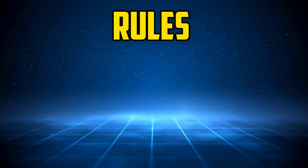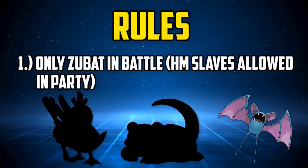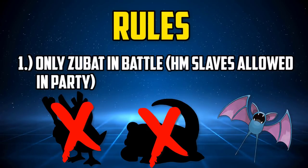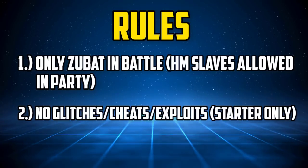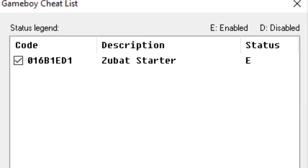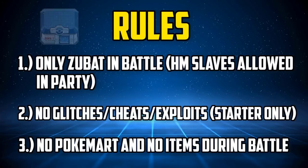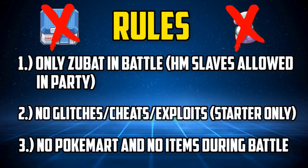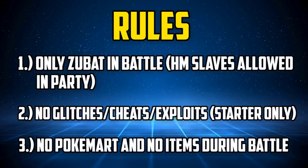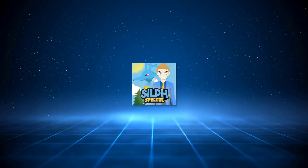Let's go over the ground rules. Number one, we can obviously only use Zubat in battle. We will need Pokemon to perform some HM moves, so they can be in our party but can't be sent into battle under any circumstances — and that even includes switching them in and out to rid Zubat of confusion or to restore its accuracy. Second, we cannot use any glitches, cheats, or exploits. The only exception is a GameShark code needed to change our starter to a level 5 Zubat. Rule number three: we can only use healing items that we actually find on the ground, meaning we can't buy healing items from the PokeMart and we can't use any items on Zubat during actual battles — no potions, X-Attack, etc. I'm feeling sadistic enough to make this as challenging as possible and I don't even know if we'll make it past the first gym. I dedicate my suffering to your entertainment.